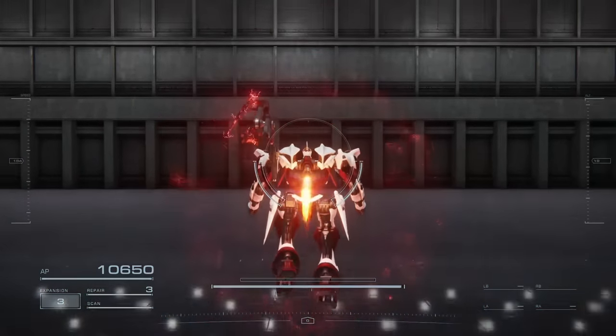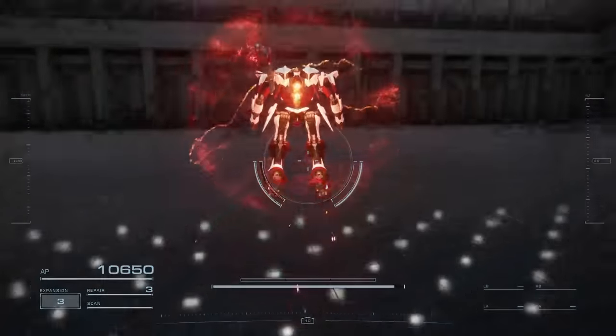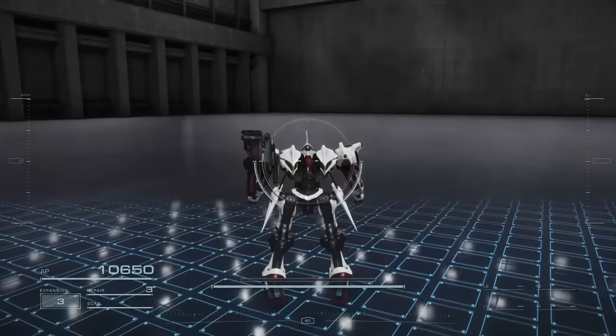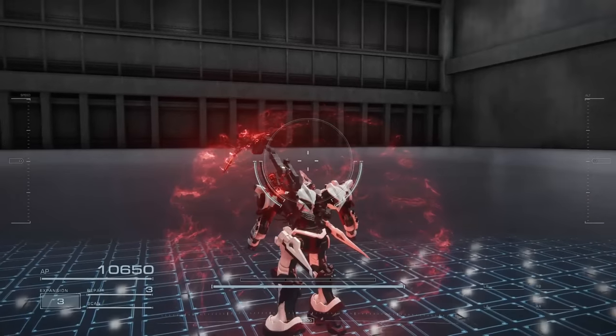The coral shield covers your entire AC, so even if an enemy sneaks up on you, a missile swerves back from behind you, or you're in softlock and lost track of the enemy, the coral shield will still protect you.